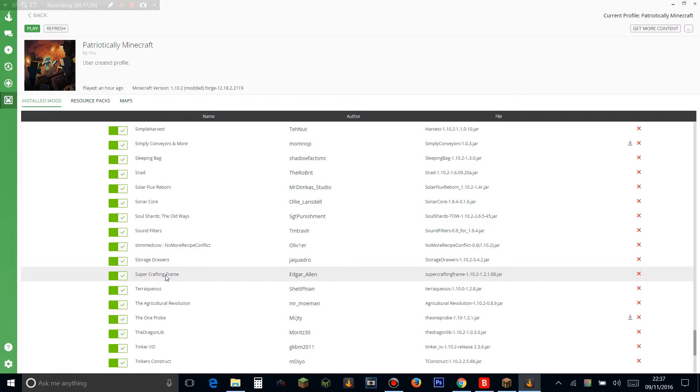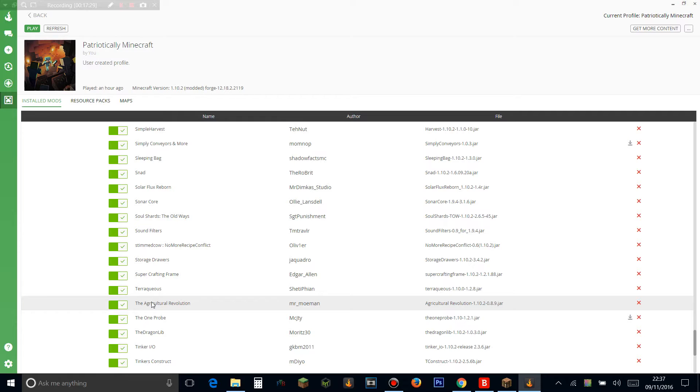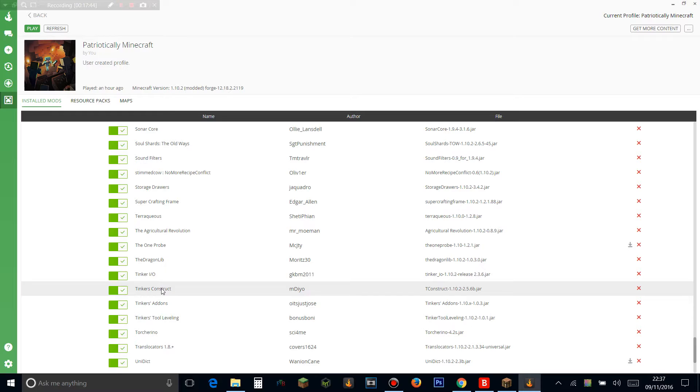Super Crafting Frame lets you use frames to craft things — really good for early game. Teraqueous is a farming mod with loads of really cool stuff and fruit trees. Agricultural Revolution is another farming mod. The One Probe adds item overlays. Tinker IO is an IO mod for Tinkers' Construct — you can add solid and liquid fuel to automate your smeltery. Tinkers' Construct makes cool tools. Tinkers Add-ons and Tinkers Tool Leveling let you level up your tools, gaining a new modifier each level. Torch Reno adds a torch that speeds up block updates — really OP, mainly use it for testing.